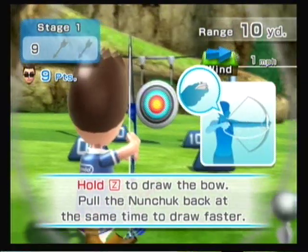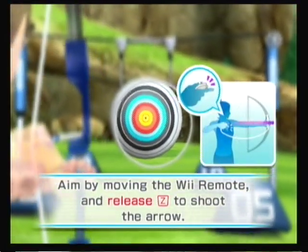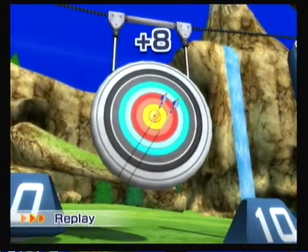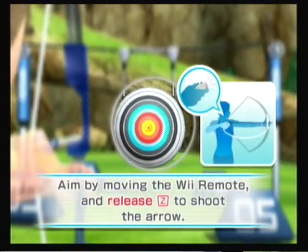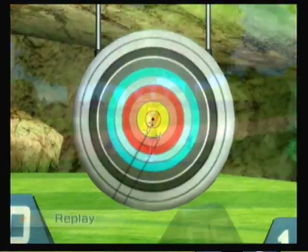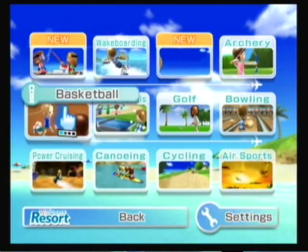The fourth game is Archery. This was the most anticipated game for me when I watched the E3 demo of Wii Sports Resort. It's very simple — just shoot your targets closest to the bullseye to receive points. This game uses the Nunchuck along with the Wiimote. If you're right-handed, you'll use the Wiimote in your left hand and the Nunchuck in your right, and vice versa for left-handed people. To pull back on the string of your bow, hold down the Z button and pull the Nunchuck away from your Wiimote to simulate a real bow. This is one of my favorite games in Wii Sports Resort.